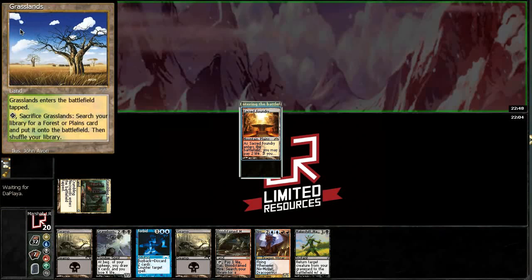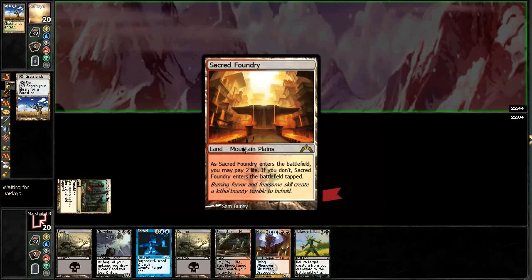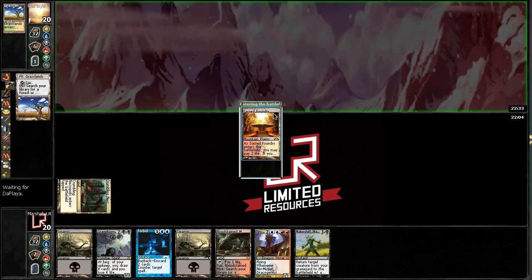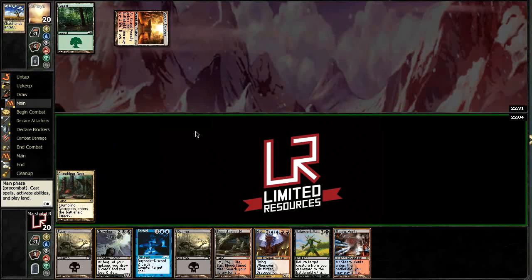He's using a Grasslands. Let's see if this thing's coming in untapped or tapped. So this is like one of the original fetchlands — they enter the battlefield tapped, but you don't have to pay the one life. He does have to decide if he wants to pay. I guess he did all of that during his upkeep.